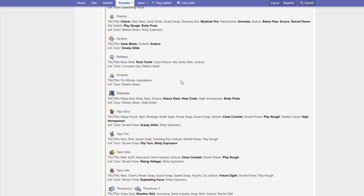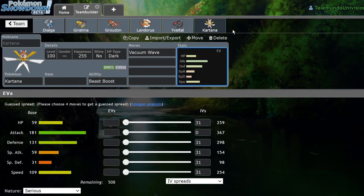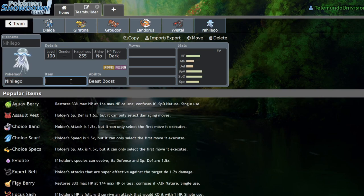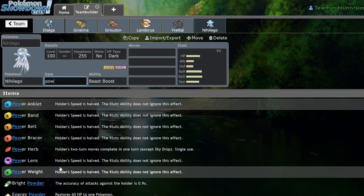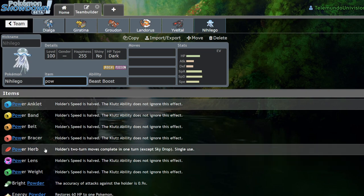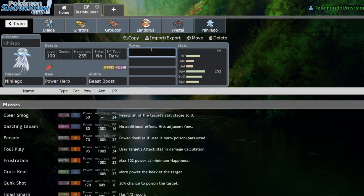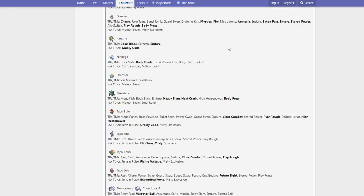Nihilego gets Rock Slide, Rock Tomb, Cross Poison, Hex, Body Slam, Endure, Corrosive Gas, and Meteor Beam. I just see Meteor Beam being a strong option here. Nihilego already has a pretty high speed stat, so you can probably run the typical Power Herb Meteor Beam set — Power Herb makes it go off in one turn, Meteor Beam boosts its already super high Special Attack, and it's a much better STAB Rock move than Tower Gem, which is only 80 base power. That's a pretty big buff for Nihilego and I like it quite a bit.